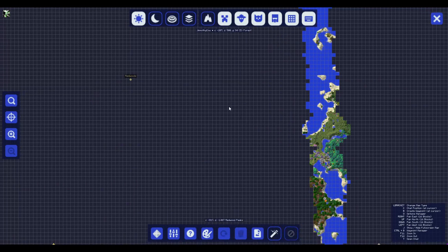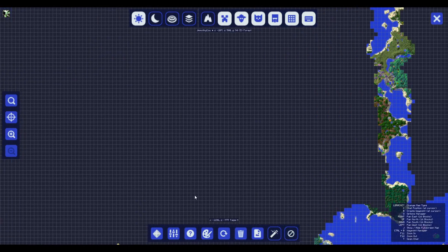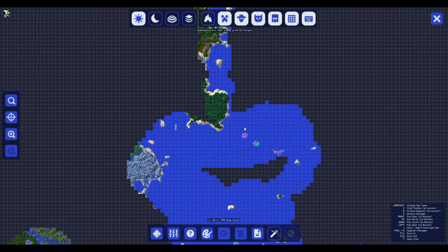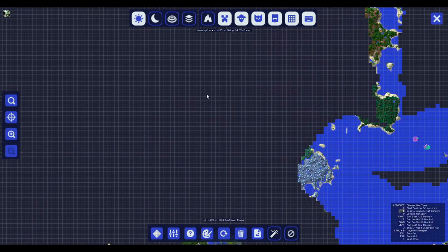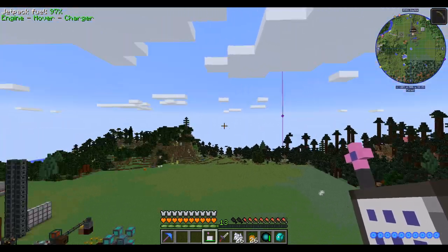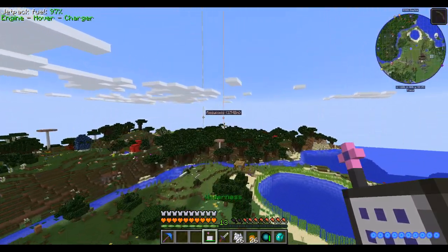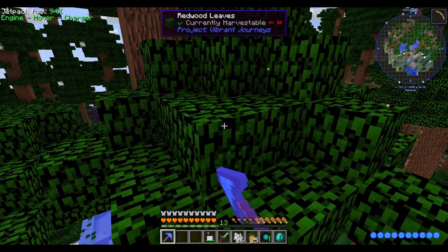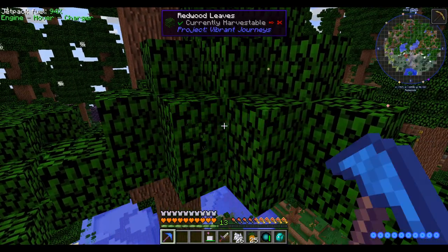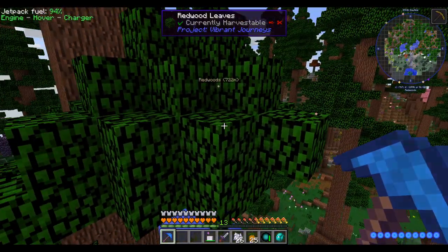The easiest way to find a specific biome, in my opinion, is to look right here where the cursor is — you can see the name of the biome even if you haven't explored it. So I've just been going around the map mousing over unexplored areas. I found one close by, about 1800 meters this way. And here we are — redwood leaves. I don't really care for the wood, I'm just going to harvest some leaves. It's still lagging because of terrain generation, so I'll let it catch up.